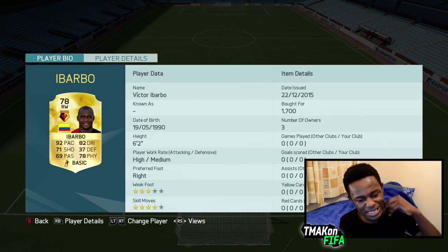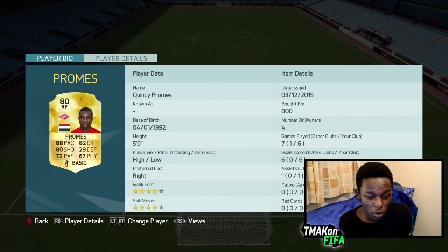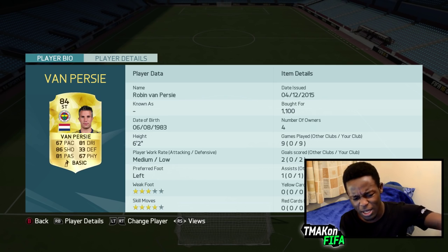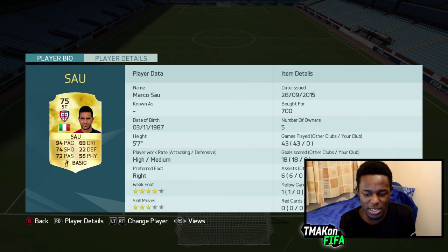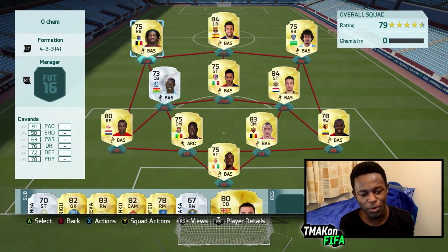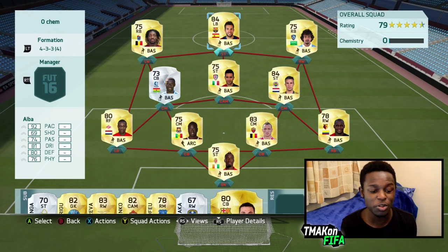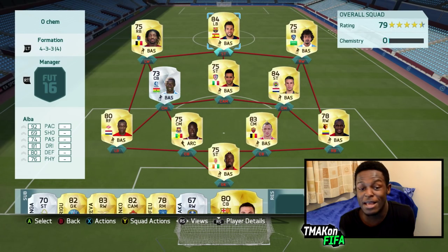Right back we have Ibabao — 92 pace, 78 physical. On the other side we have Promised, 88 pace, 82 dribbling, doesn't have the best defending stats but in game he plays well. Midfield we have Asare: 78 pace, 72 physical, 74 defending. From Percy on the other side, mainly Evan Miller because he's got 81 passing, 81 dribbling, 86 shooting, so he should be able to create chances. Sal is one of my favourite players: 94 pace, 83 dribbling. Up front we have Kovander with 91 pace, Al Sharani with 93 pace, and Alabao with 92 pace and 81 dribbling — he doesn't have the best shooting but hopefully he performs well in game.